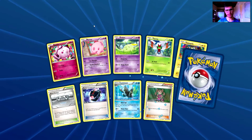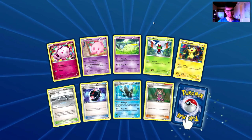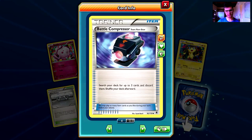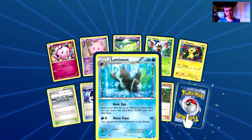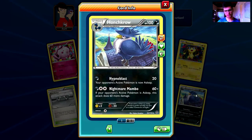Second Phantom Forces pack: Swirlix, a Munna, a Golett, a Yanma, Helioptile, Steel Shelter, Battle Compressor — that's a very very good card — Lumineon, Sona, and the rare is a Haunted Crow. That's a non-holo rare as I can see.